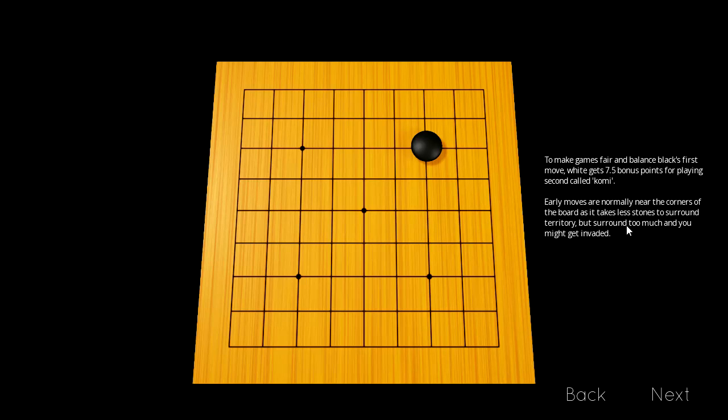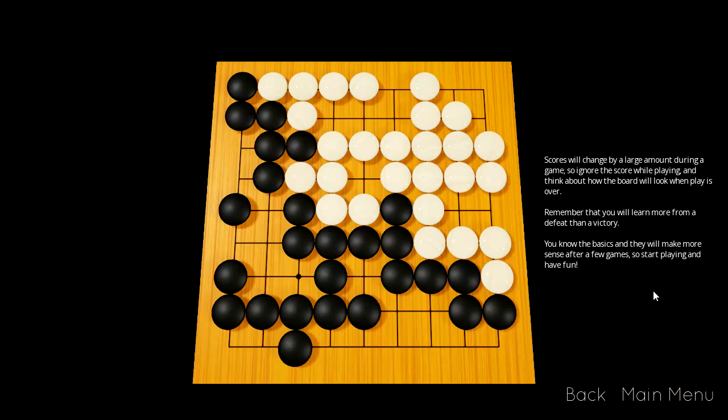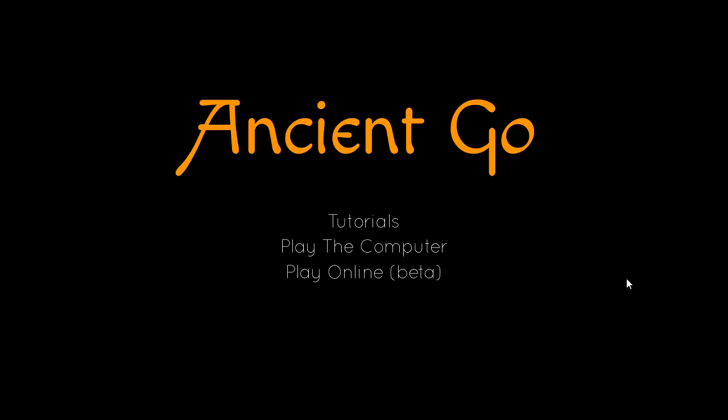Interesting. Early moves are normally near the corners of the board, as it takes fewer stones to surround territory. But if you surround too much, you might get invaded. Scores will change by a large amount during the game, so ignore the score while playing and think about how the board will look when play is over. Remember that you will learn more from a defeat than from a victory. You know the basics, and they will make sense after a few games.